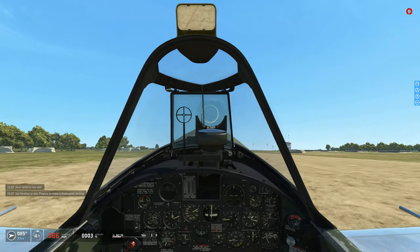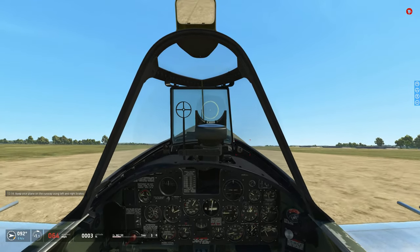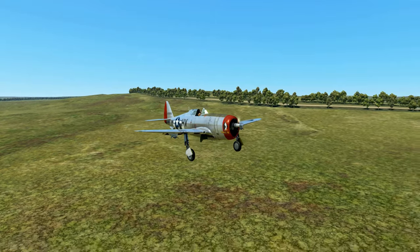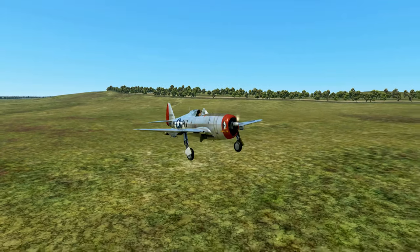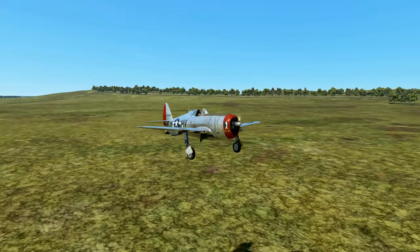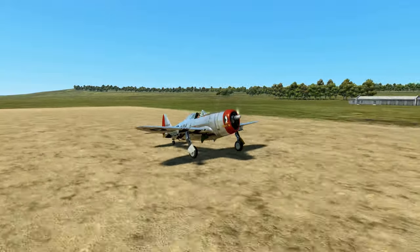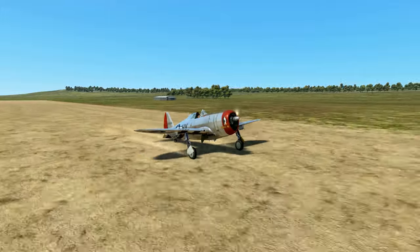Real smooth landing — very nice compared to a 190, where landings are much more difficult. Let's take a look from the outside view. You can see how stable she comes in — just give it a little nose up, a little throttle, and she sits down. Well guys, I hope you liked this video, thanks for watching, and I hope you add this aircraft to your game.